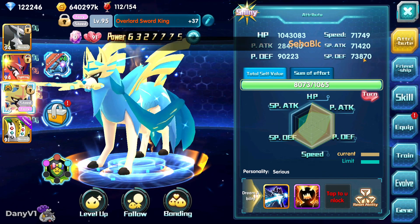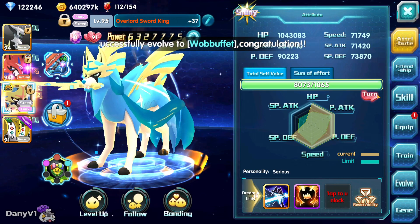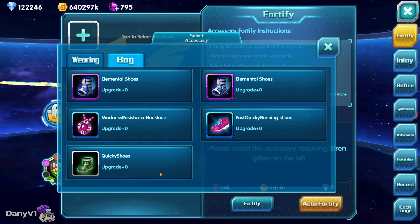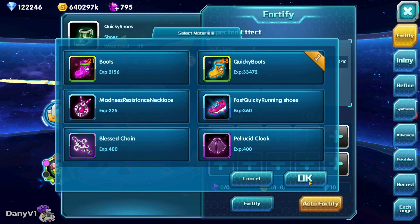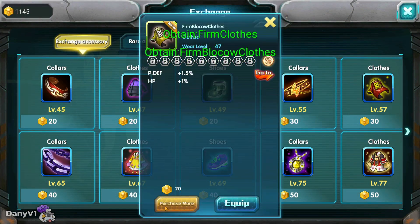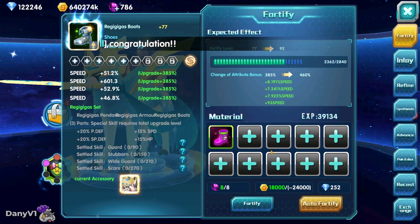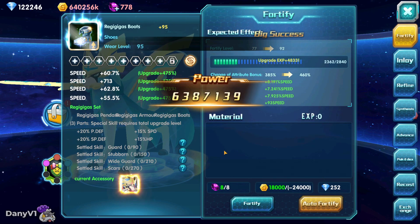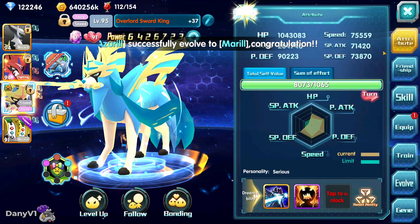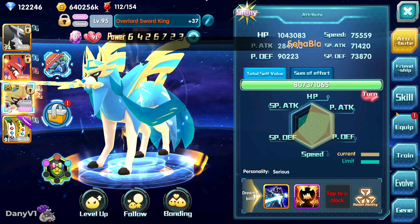We are at 71,000 speed just because of this triple speed boot and we are not done yet. We are actually going to make that boot level 95. I just need to go and exchange some gears and accessories. We have our first crit of the day — level 95 and it critted! Let's go, level 95 boot. And with this, we are at 75,000 speed just because of a simple boot.